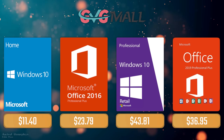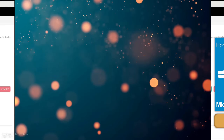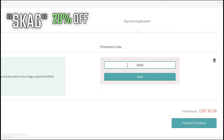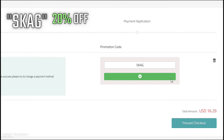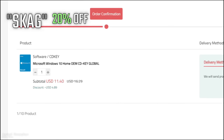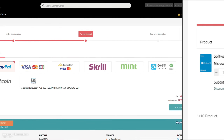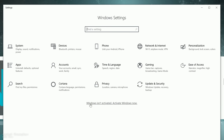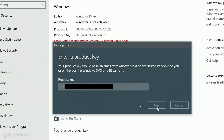For today's sponsor we have GVG Mall, where you can acquire your Windows 10 Home serial key for only $16, and using my SKG discount code will get you 20% off, making it only $11. After the payment you'll receive the key in your account, and after getting it you simply need to enter it in your Windows settings and your system will be activated.